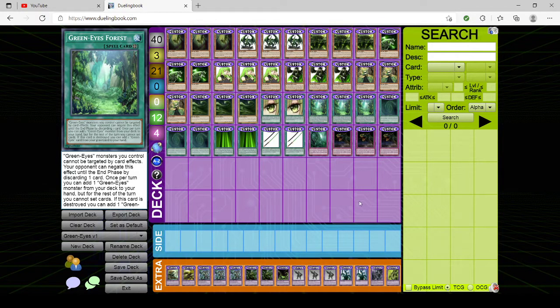Next we have triple copies of GreenEyes Forest — the field spell itself. GreenEyes monsters you control cannot be targeted by card effects, but your opponent can discard a card on their turn to negate that protection until the end phase. Once per turn, you can add a GreenEyes monster from the deck to hand, but for the rest of that turn you cannot set cards. If this card is destroyed, you can add a GreenEyes card from your graveyard to hand. You play triple because field spells are good, though this is actually one of the less critical cards in the grand scheme. Make sure to set your backrow before activating the forest.